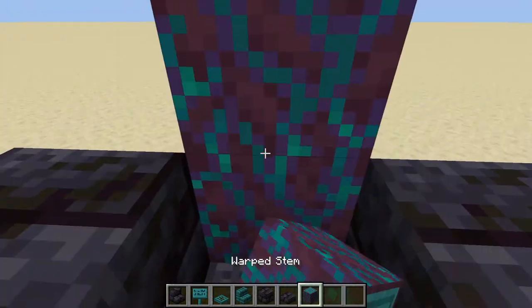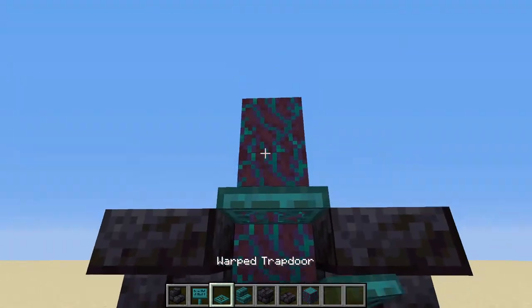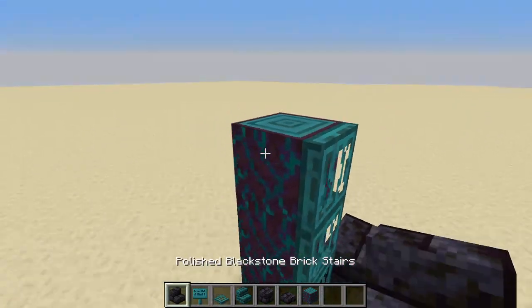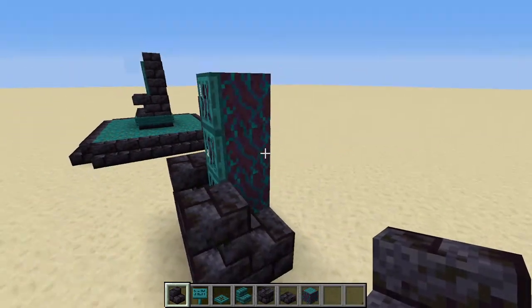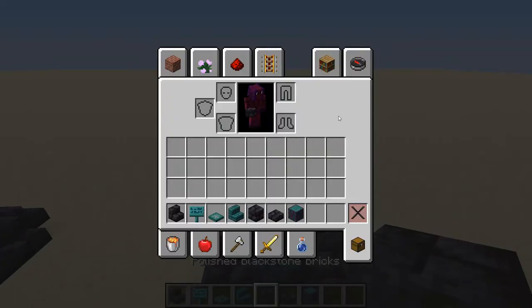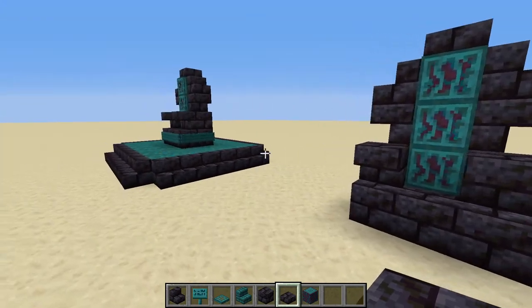Next you can put your warped stem in the back, so it'll go up 3 blocks. And then you can put your warped trapdoor, close them all up, then your stairs — right there, right there, and here. And this is essentially it. And that is this throne.